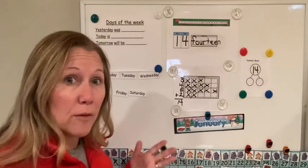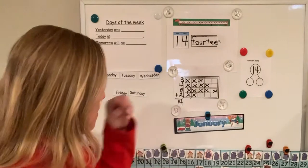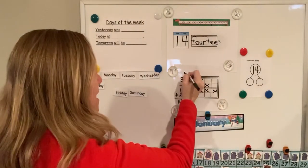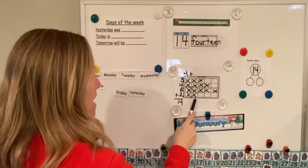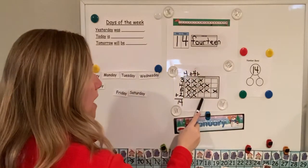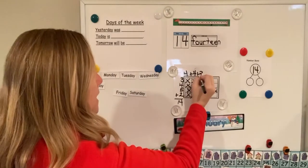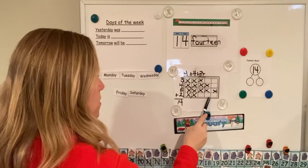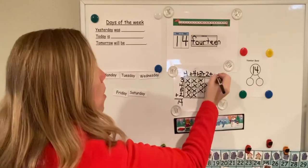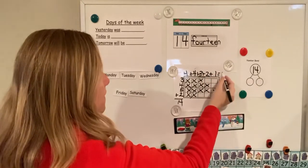Let's look at our columns now. Remember, our columns go up and down. How many in the first column? Good job — four. How many in the second column? Four. How many in the third column? Three. Plus how many in the fourth column? Two. Plus how many in the fifth column? One — equals 14.